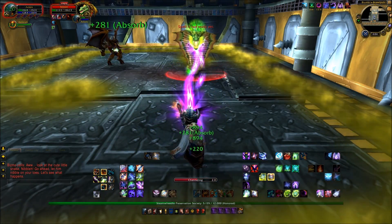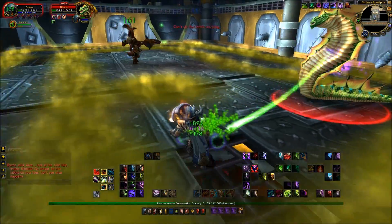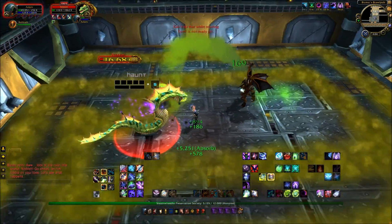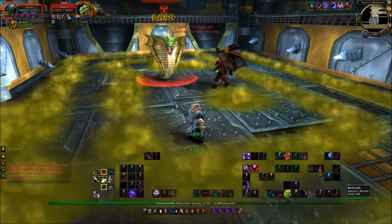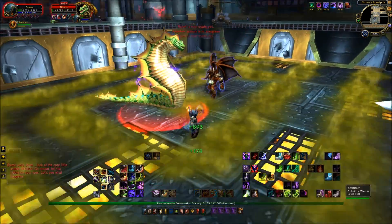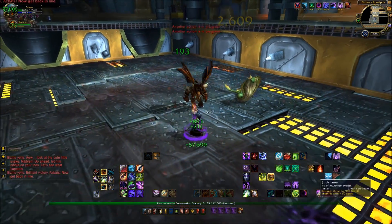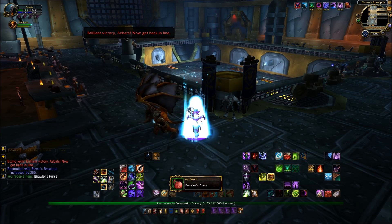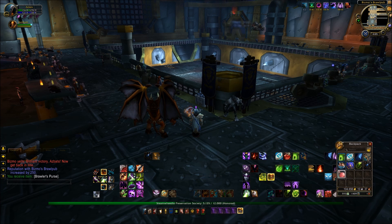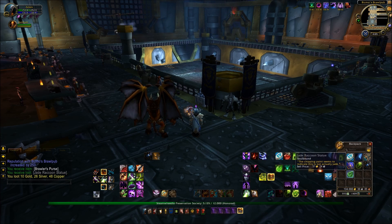Spellcasters are having nightmares - absolute nightmares - because the more stacks Nibbler gets, the less damage he takes and the more damage he actually does. You can get yourselves into some awful situations like I'm in now where he's getting another stack or so. But I've got him down to just under 100k. Now he's got a fourth stack - it just becomes a little bit awkward. But I just managed to squeeze this one through. Look at that - down to 46-odd K health myself. It was a real touch and go. Horrible, horrible, horrible fight for spellcasters.